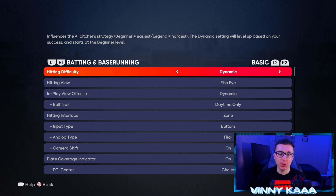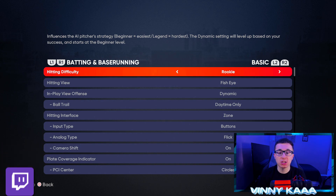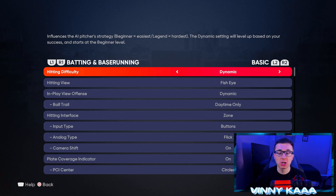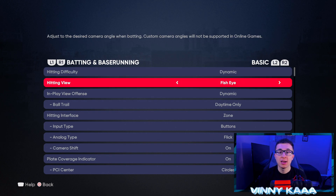Now we're gonna take a look at the actual settings for hitting. I'm gonna walk you through each individual setting, explaining what they all mean, so you guys get a better PCI, better camera angle, and you're hitting the ball better in MLB The Show. Starting with hitting difficulty — if you're playing online, this isn't gonna matter; it's only for versus CPU games. If you're playing ranked seasons in Diamond Dynasty, it can go up to Hall of Fame or Legend. So you can set it to whatever you want — dynamic is fine, or whatever you feel you're best at, from Legend down to Rookie.